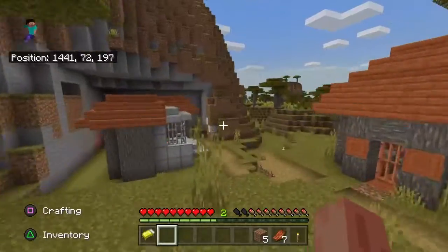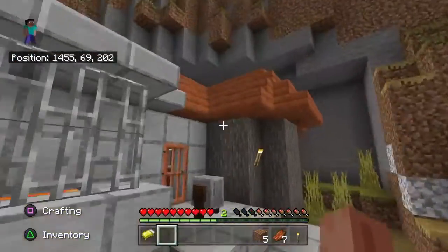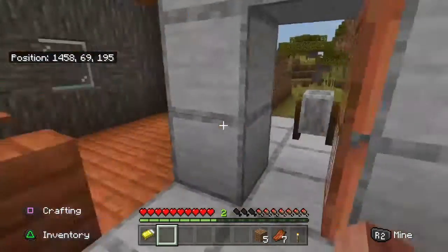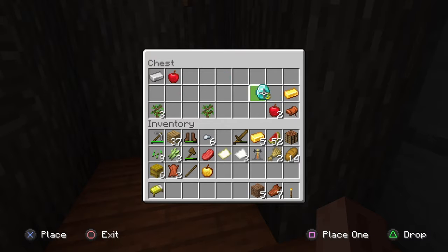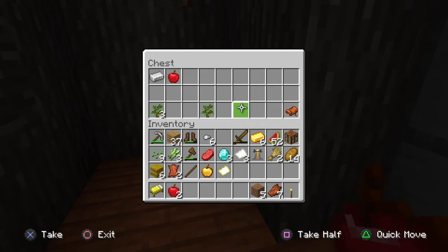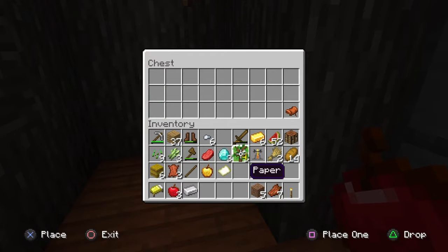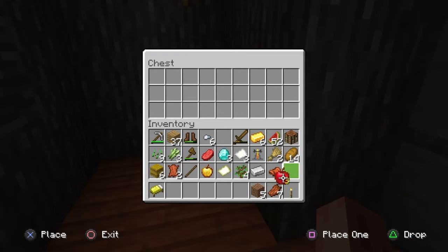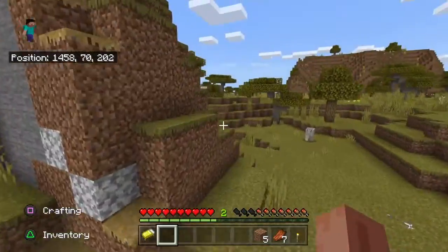I didn't check this area. There's a cool chest for this thing. There it is - oh my god, we got three diamonds! I am thrilled right now. And we got a horse saddle - oh yes! We're off to a good start this season.